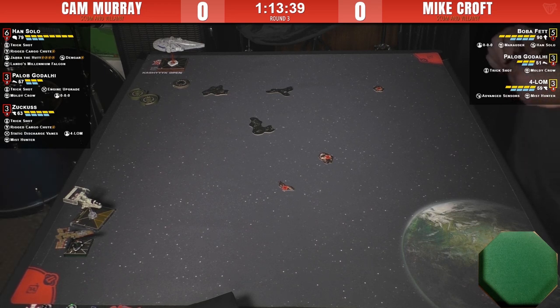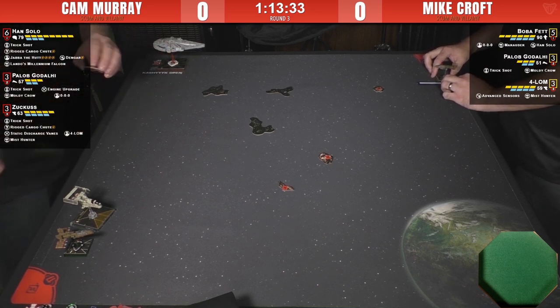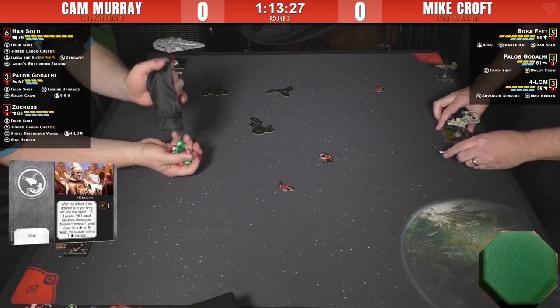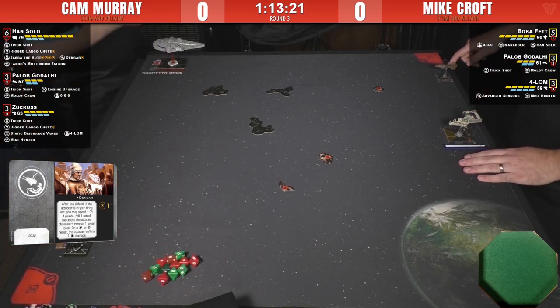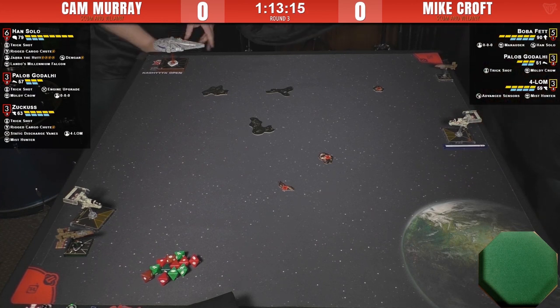We were joking around — he has the least thematically accurate Millennium Falcon ever. Han's flying it, Jabba and Dengar on the ship — everybody's fine, it's an alternate reality universe where everybody's friendly. Han never gave Dengar brain damage requiring a robot brain or any of that stuff. And then he's got the Lando's Millennium Falcon title, which is new and specific just to that Falcon.